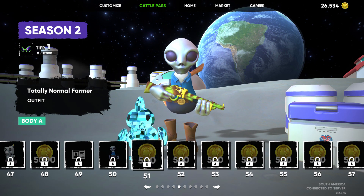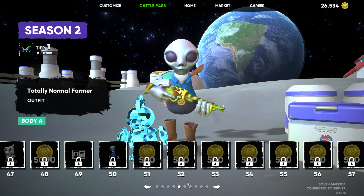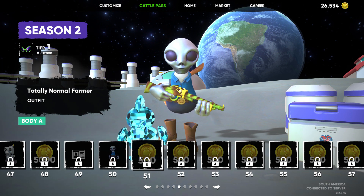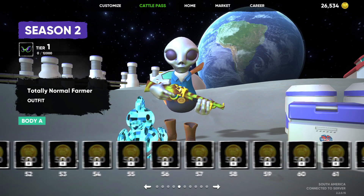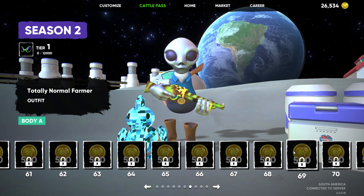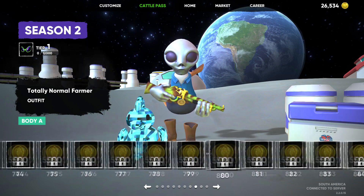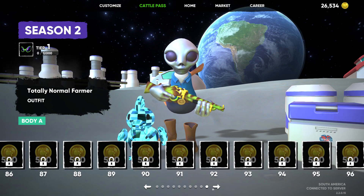Now you just get Bok Bucks after Bok Bucks. I don't know if this is to buy time. Looking at this dot, it looks like there's going to be some other stuff. I don't know if he's kind of blacked out there. After you get Totally Normal Farmer, Tier 51 is 500 Bok Bucks, as is everything through 60. I wonder if these are placeholders — maybe there's a big reward at 100, because it looks like that's where we're headed.